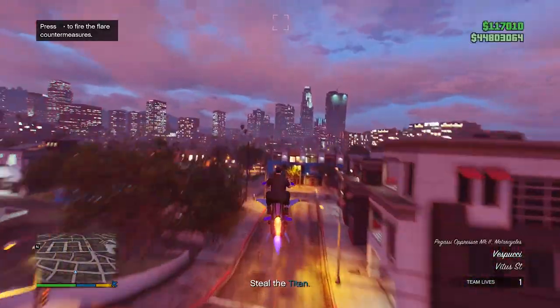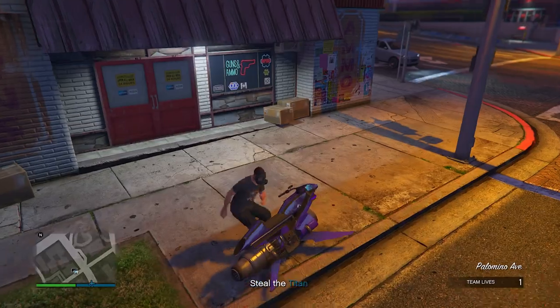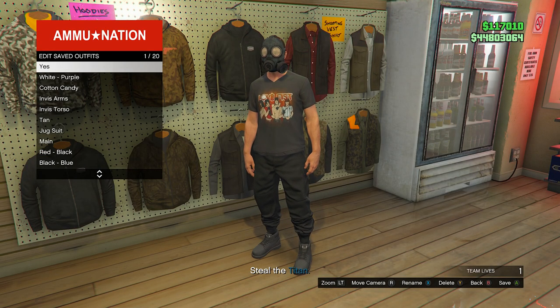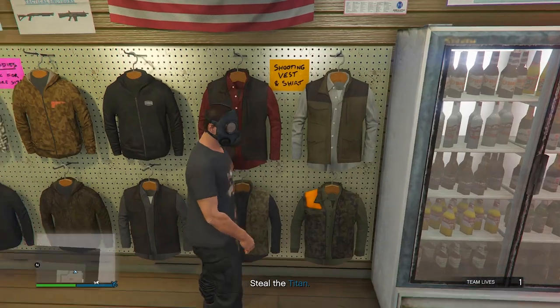Once you load in, make sure you have no vest on. If you have no vest, then you know you're all good to go. Now head to the nearest ammo store, which is not too far away. Once you go inside, go to the right side to the outfit section, edit saved outfits, and just overwrite the last save once again — make sure it's still in slot one.